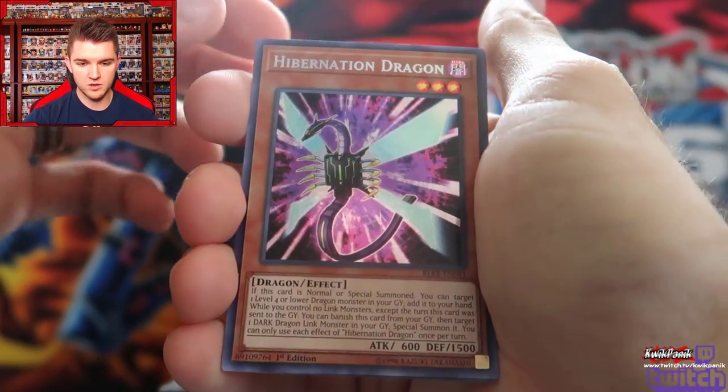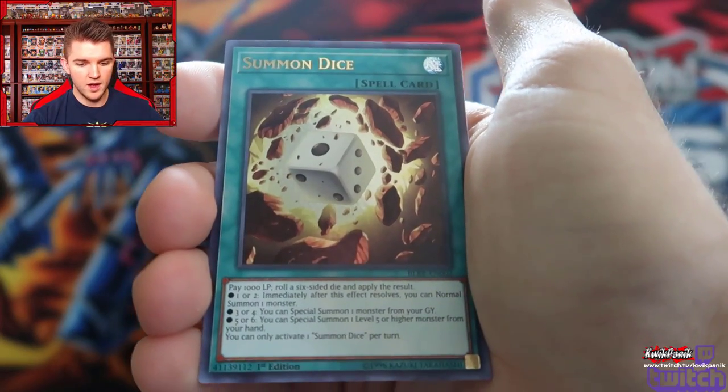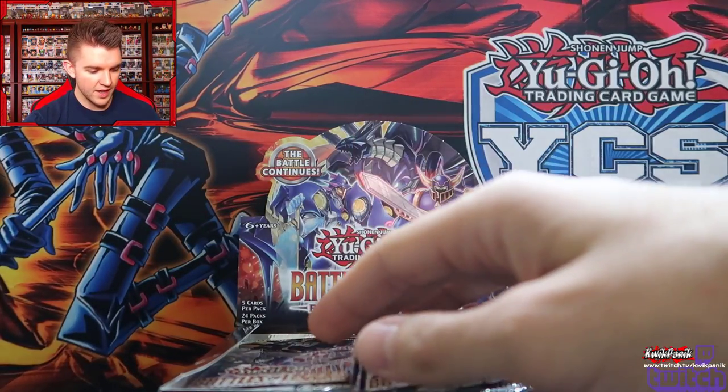I don't know what some of these cards do. We got Hibernation Dragon — no clue what that does. I did see the new Time Lord, so there's Halon the Time Lord, Summon Dice, and Duelist Alliance. I'm so glad they reprinted that. That wasn't even expensive. They nerfed the heck out of it.